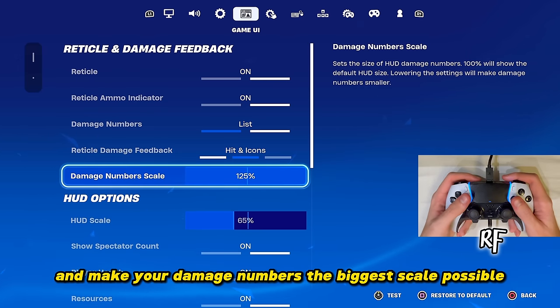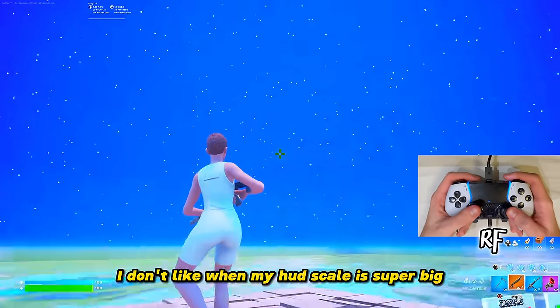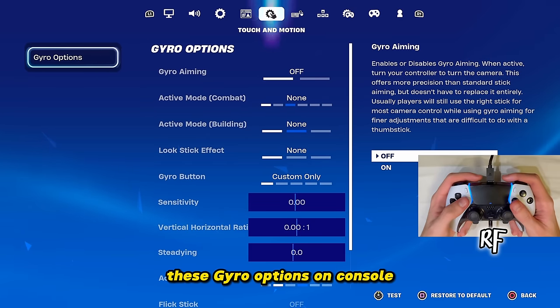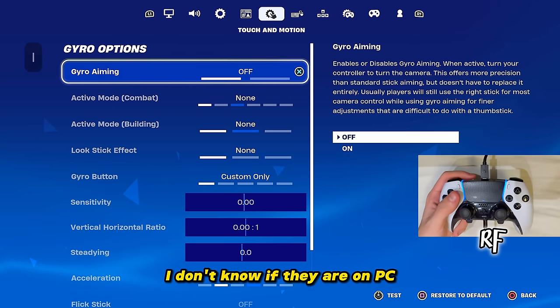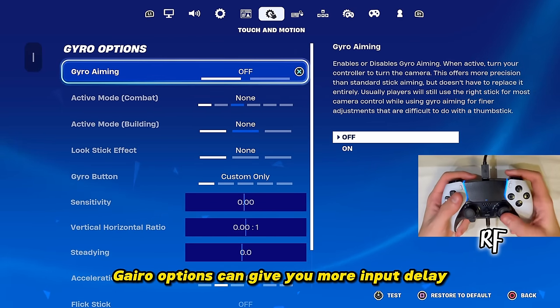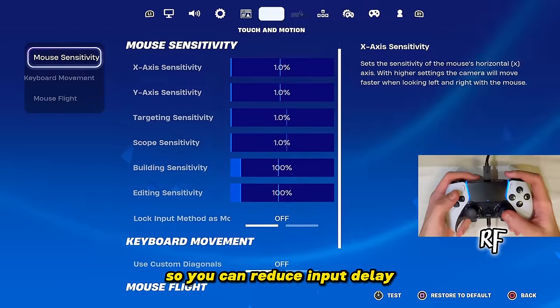Make your damage numbers the biggest scale possible. My HUD scale I keep at 65–70%; I like it smaller so I can see the game more clearly. For the Gyro Raw Options on console — just turn everything off. These can give you more input delay since they're extra settings running, so disabling them reduces input delay.